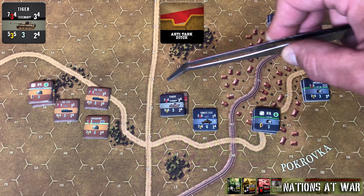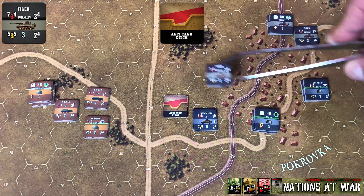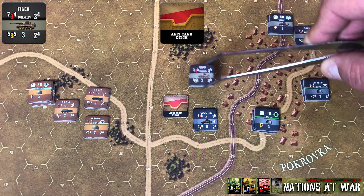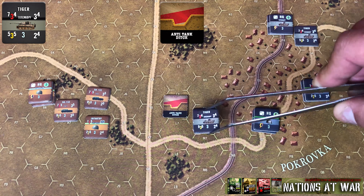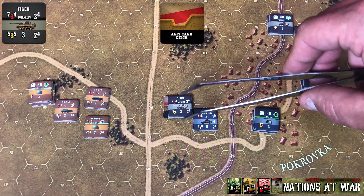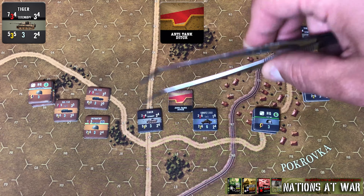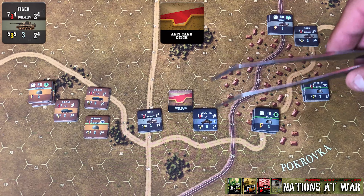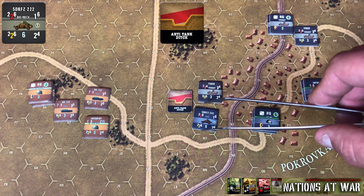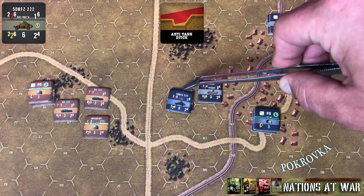On its next activation, if it were to go to one of the three hexes on the side it originally entered from, it would just pay the normal movement point cost for those. But if it's going to the far side of where it entered from, it would instead have to spend its entire movement point allowance to move to one of those three hexes.